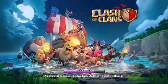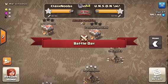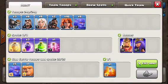Hey guys, you're clashing with Manny today. We're doing some live attacking in the war, so here we go. We have two attacks, and this is my true composition: six bowlers, ten valkyries, two hogs, six healers.